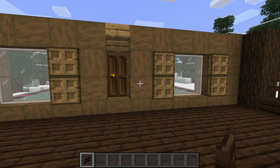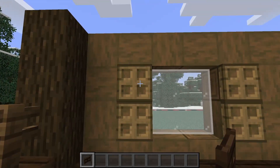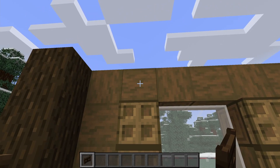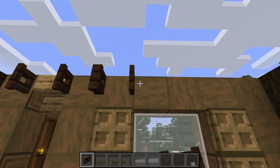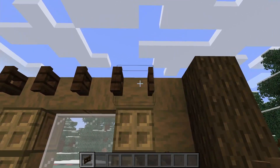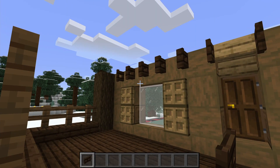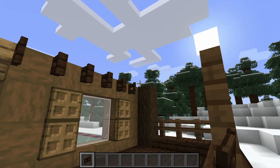The final detail to finish up the front wall for now is to add in these little dark oak fence gates. Just above where you placed our oak trapdoors, build all the way along, skipping the stair, and place dark oak fence gates opened up. In the corners we're going to add some lanterns, but we'll need to wait until the roof is done so we can hang them down from that.